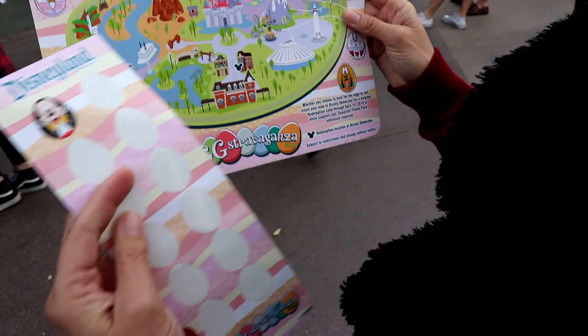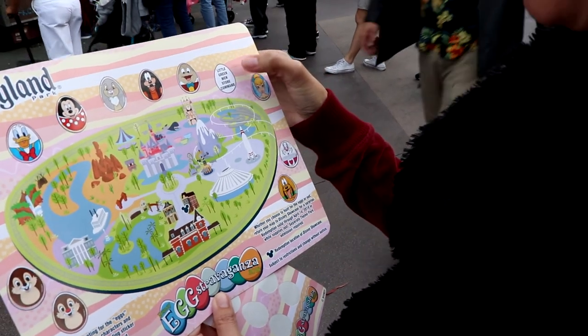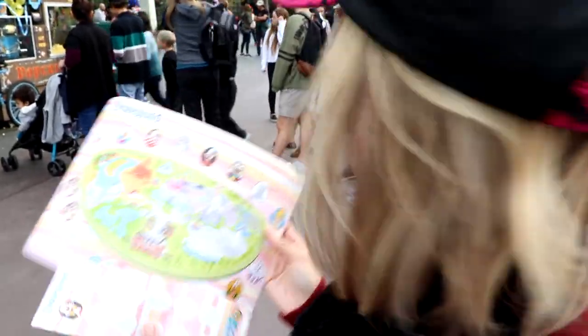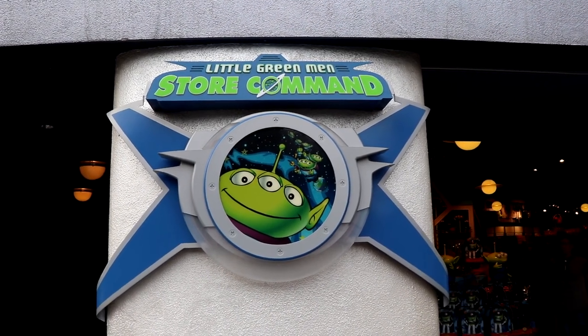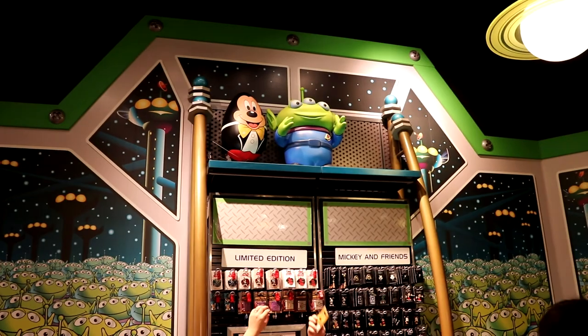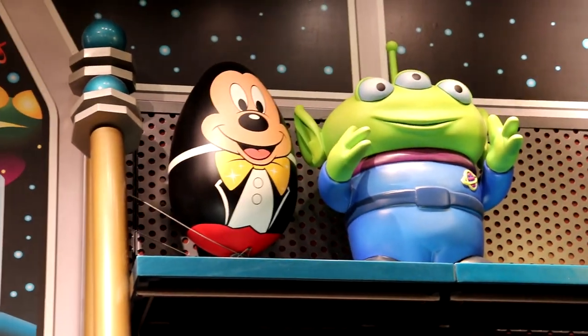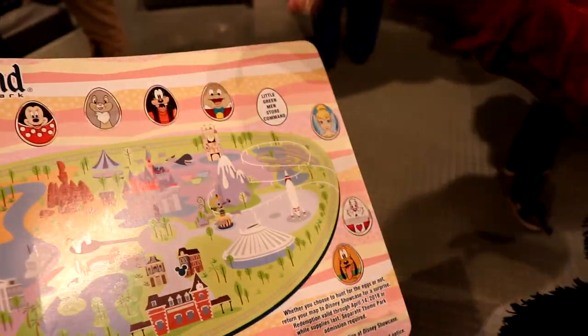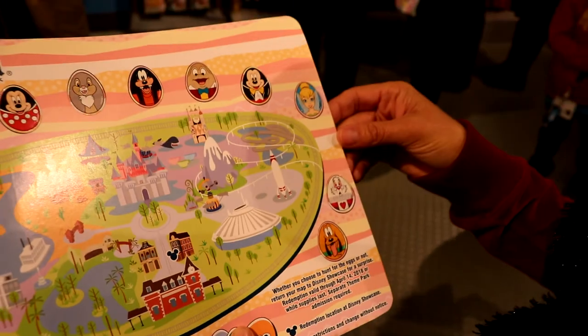One left — and the last one is Mickey, of course. We have to go into Tomorrowland to the Little Green Men's Store Command, right outside of Buzz Lightyear. And there he is — I found it! Mickey! We found Mickey. Alright, let's complete it. Done — we finished the whole map! Let's go get our treat.